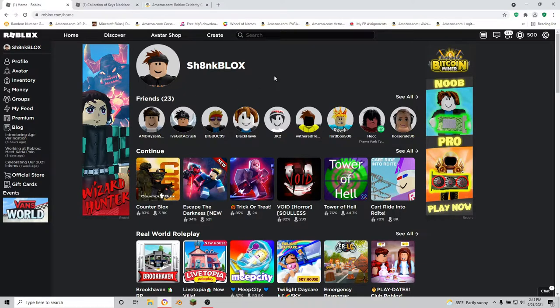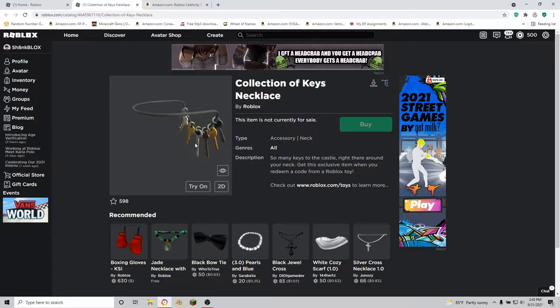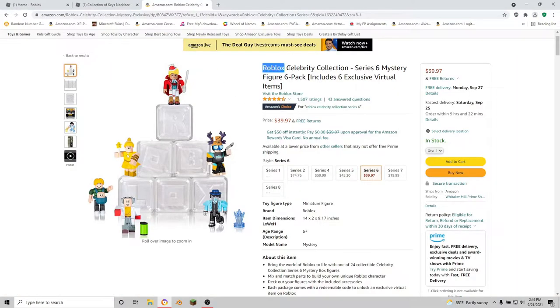In today's video I'm going to be showing you guys how to get this collection of keys necklace. This is a really cool looking accessory — it has all these different keys, each key is different. As you can tell, it's a very good collector's item. To obtain this accessory you're going to need to get the Roblox Celebrity Collection Series 6 mystery figure six-pack.